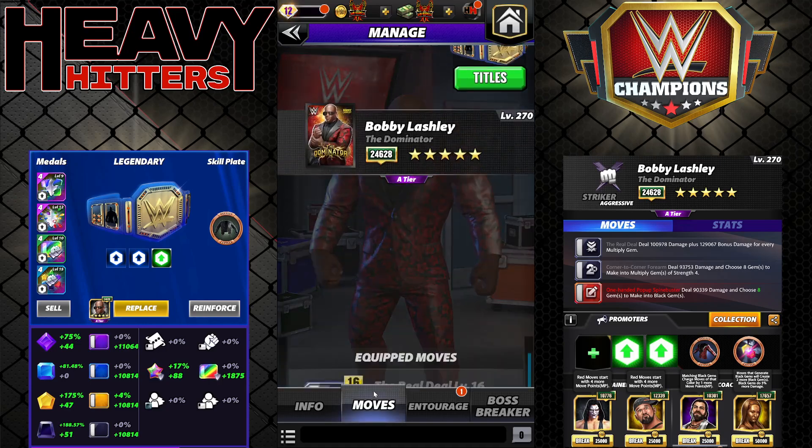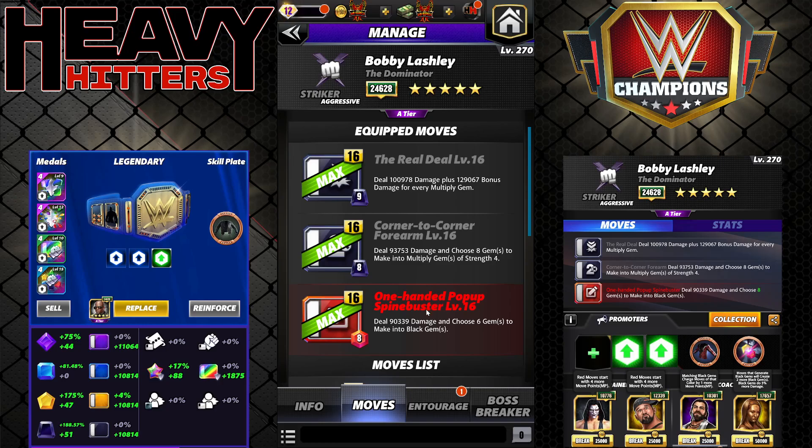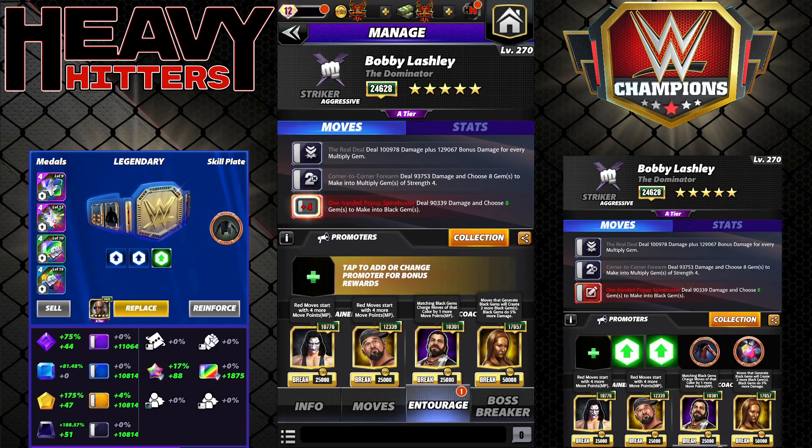I have five builds for you. Lashley is pretty versatile — his move charges are high but completely workable. Starting with the real deal: 9MP black, could deal 100k damage plus 129k bonus damage for every multiply gem, going up to 201k at 6-star on that move. Corner to corner forearm deals 93k, choose 8 gems to make into multis of strength 4. One-hand pop-up spine buster is 8MP red, deals 90k damage, choose 6 gems to make into black gems. The entourage: Butch and Sting to start with the choose turn 1, Elias so that 2-3 matches reload the real deal, and Bree so we can choose more black gems.